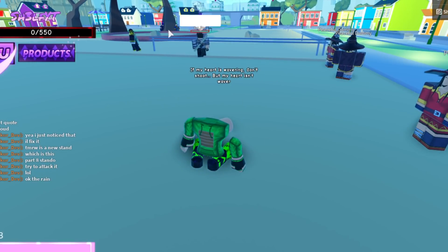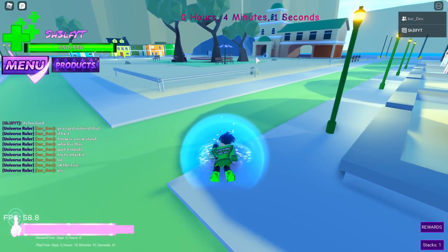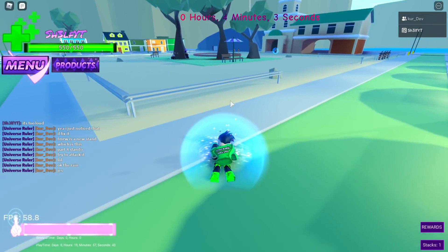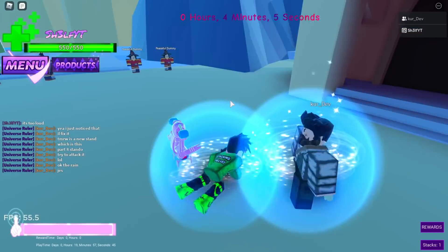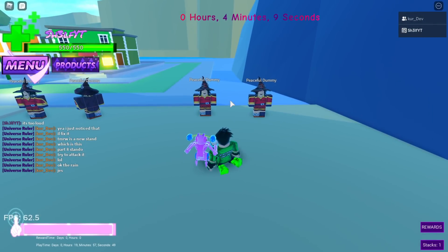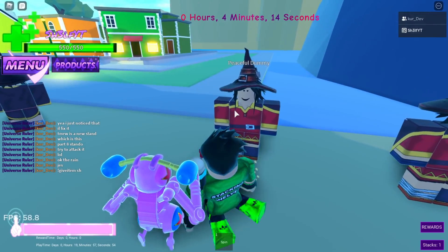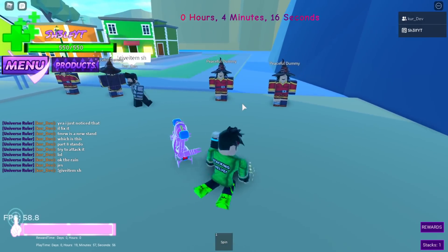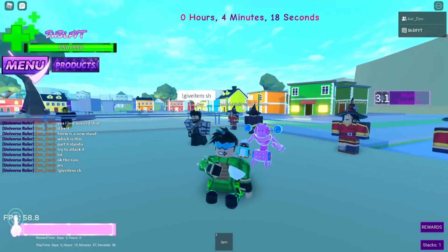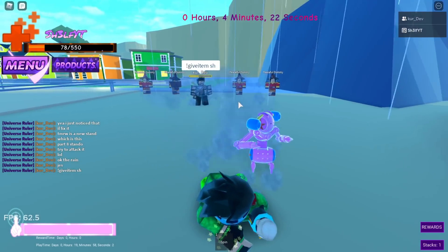If you hit Wonder of You — a stand that's coming out tomorrow — it retaliates by doing attacks against you. I attacked it and it hit me with acid rain essentially. I don't know exactly what the wormhole does, but everything else is the same: horse, tea, and the nail moves carry over from Act 1.